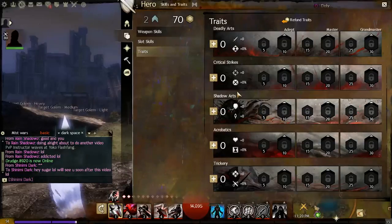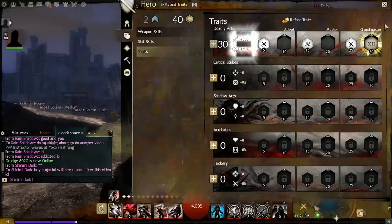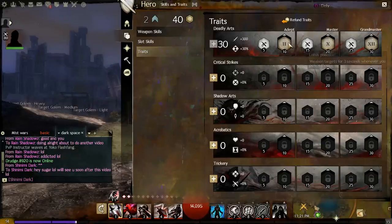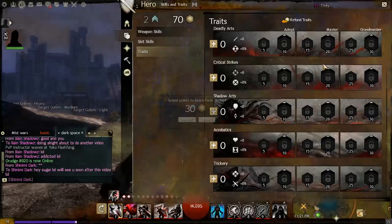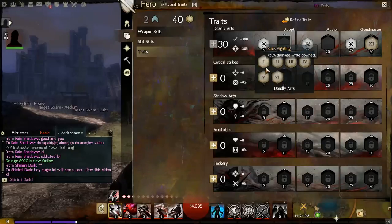What I really like about the trait system is it allows you to define your character and whatever play style you want. It's very flexible depending on how many trait points you invest into a line. Something I want to stress to new and experienced players is that just because you put traits into those boxes doesn't mean they have to stay there forever — nothing in Guild Wars 2 is set in stone. The game wants you to swap out traits to meet the current situation.